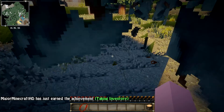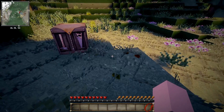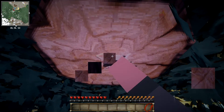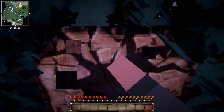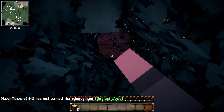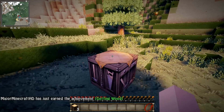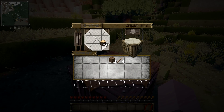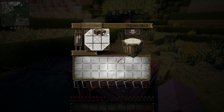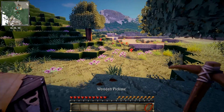We'll get the crafting table going and very quickly take one more block of wood out. We'll take all the wood out nice and easy. Now the main part of this series is quite similar to last time, but just to improve it — to make it a lot more efficient and nicer — that's what we're going to go with. The only thing I need at the minute is a wooden pickaxe.